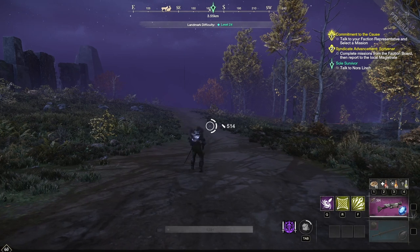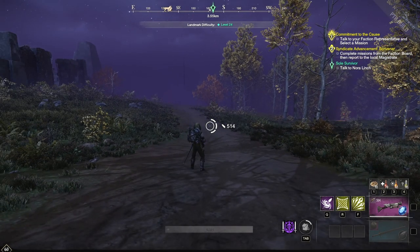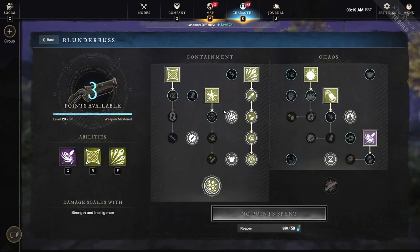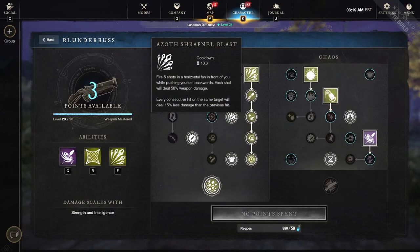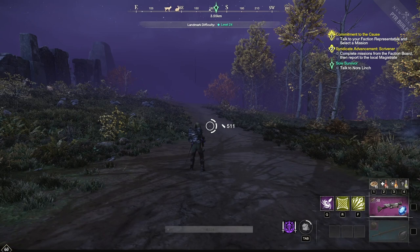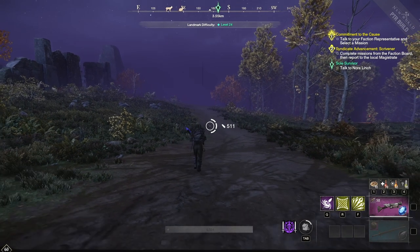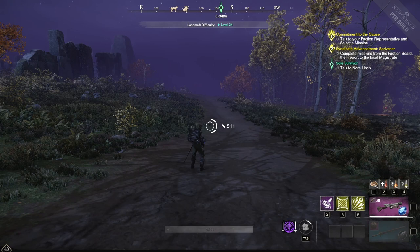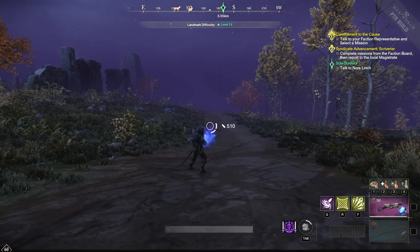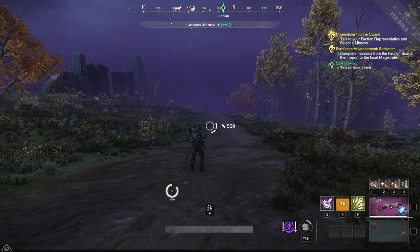Let's talk about the animation cancels. From what I've been able to find, there are two, and they are used essentially the same way. We can shoot an auto attack into an instant ability right after. We're going to be using Net Shot and Azoth Shrapnel Blast. We do a basic attack and then use both of those immediately after. It is a timing thing — not too bad — so watch: basic attack into Net Shot, and the same with Shrapnel Blast.